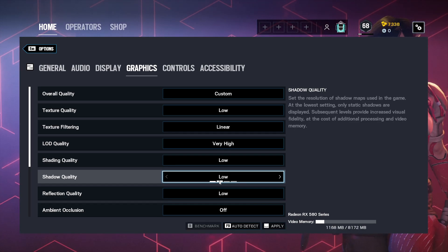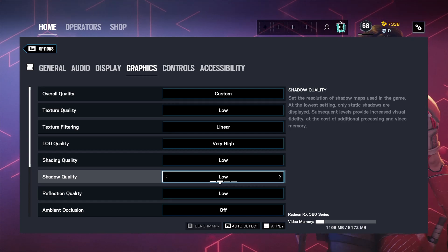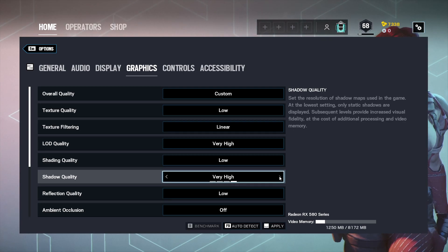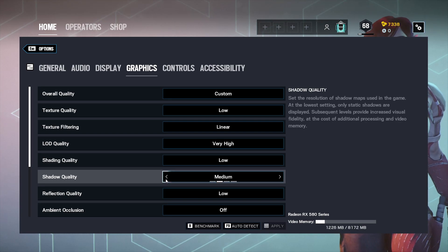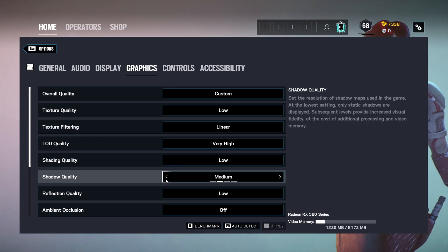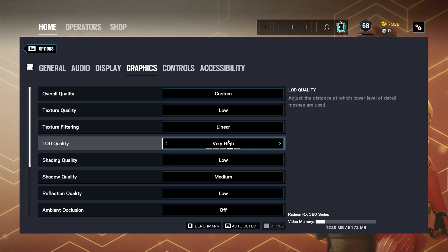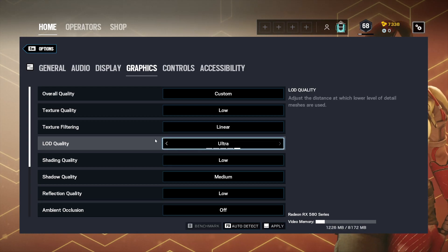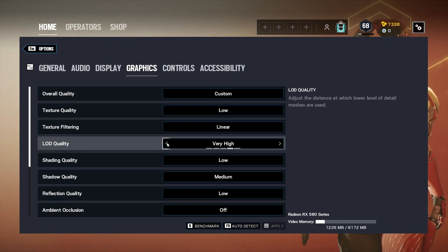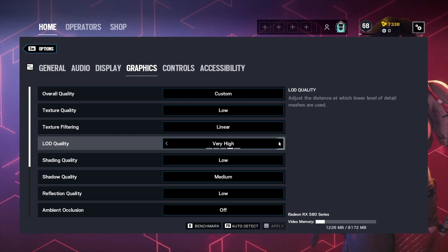Shadow quality needs to be on medium — I'm sure you've heard this before. If shadow quality is set to low, you will not get dynamic shadows or operator shadows at all. I can't tell you how many times I've spotted someone by their shadow and gotten a kill. Anything over medium is a waste for competitive — at very high you get chiseled shadows you don't need. LOD quality I keep at very high; ultra and very high appear the same, and it's good for visibility of other operators. If your PC is really struggling, bring that to low.